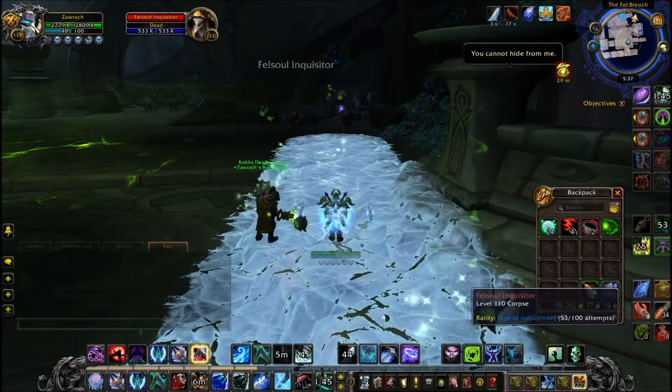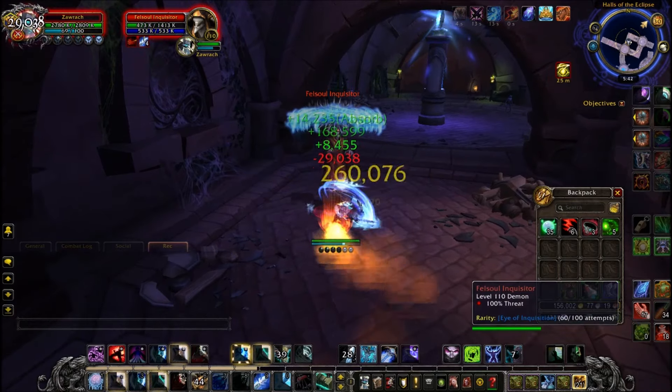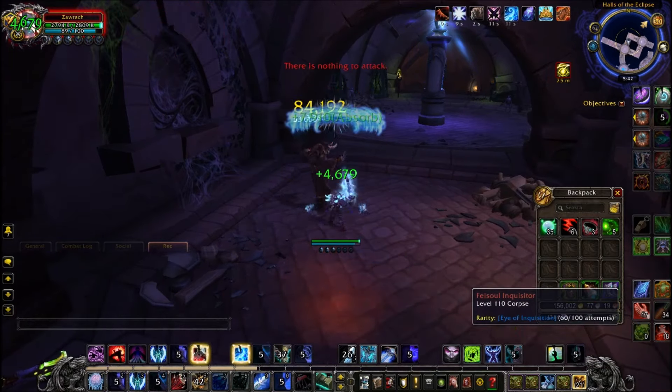At the back of Felsoul Hold there is a load of caverns called the Hall of Eclipse. If you're a rogue, you might be familiar — I think there's a class order campaign quest down here as a rogue. There are about four or five Inquisitors just located down here that you can kill. This Inquisitor here was my 63rd kill, and he was the one that dropped me the pet, the Eye of Inquisition.